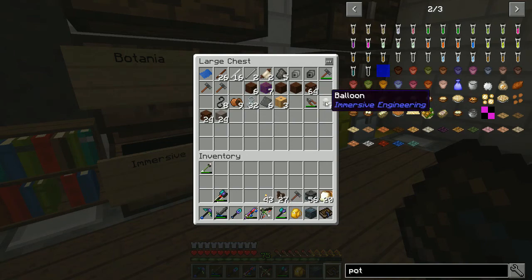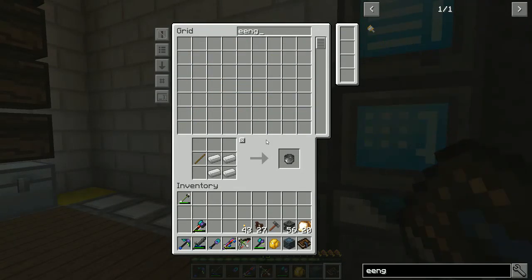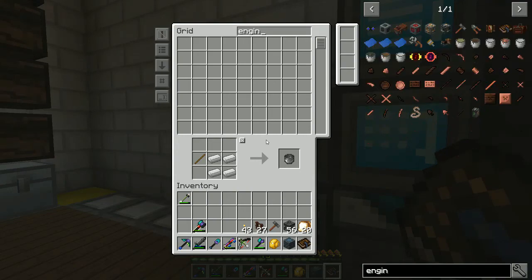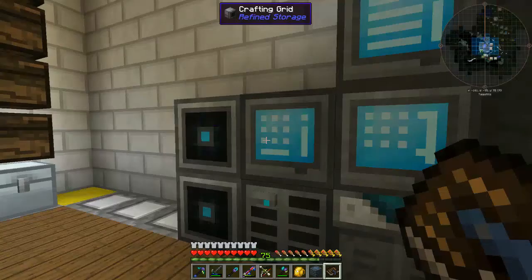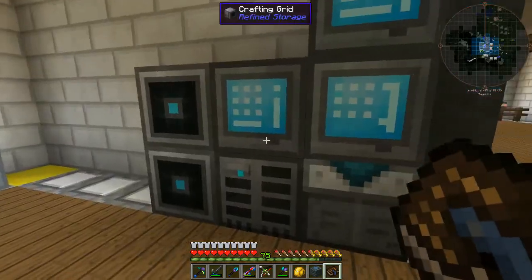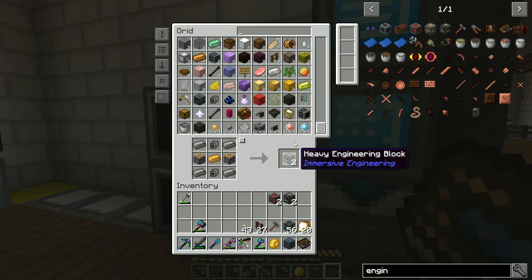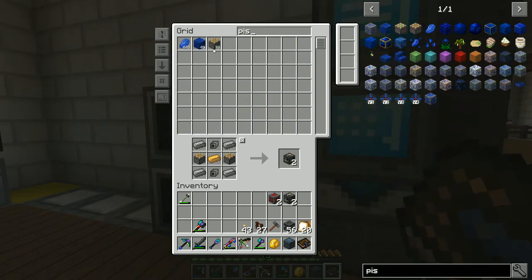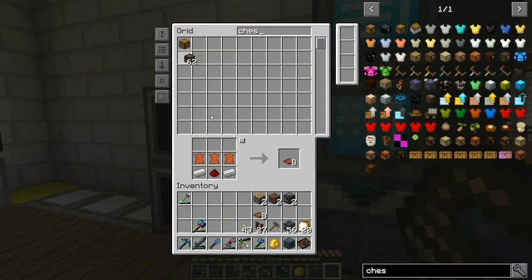I'm going to grab that stuff. Let's make some engineering blocks. Redstone engineering block — I need two of those. And heavy engineering block. We need steel mechanical components — that's a pretty good deal — and pistons. I know I'm going to need pistons. I'll need conveyors — give me eight of those. And I'm going to want a couple of chests and conduits to power this thing.